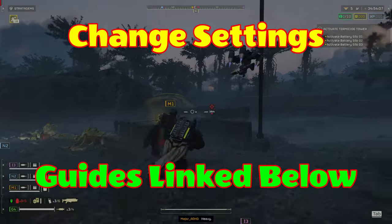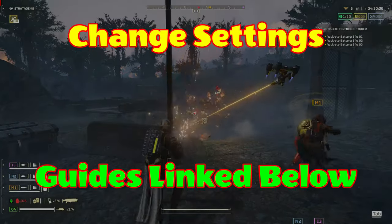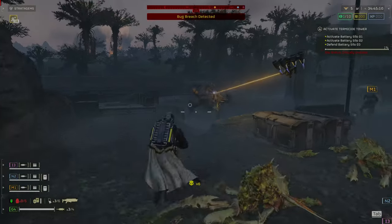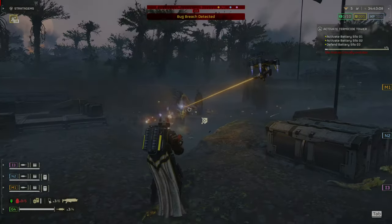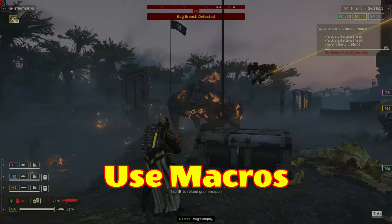See my beginner and intermediate guides. You want to change your key bindings to allow you to quickly switch weapons, throw grenades, and use stims as well as call in stratagems while under duress. This will transform the game for you. Use the power of macros to call in your stratagems.